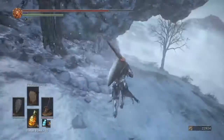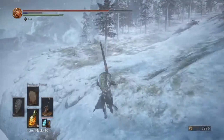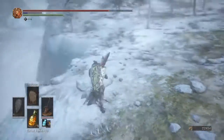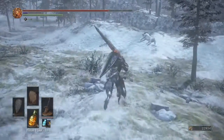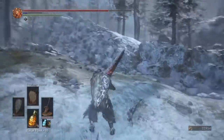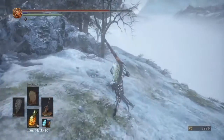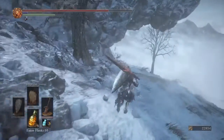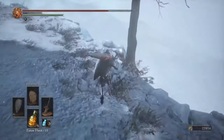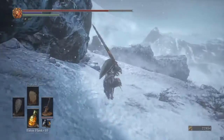Oh, did I miss something? I think I missed an item. I thought there was one on this ledge out here — I don't see any item. Maybe it was on that body I walked straight past. There's a guy just up there — we'll get around to that in a bit. If you have a parry shield, that might come a bit easier for this next part we're going to — because there are enemies everywhere.